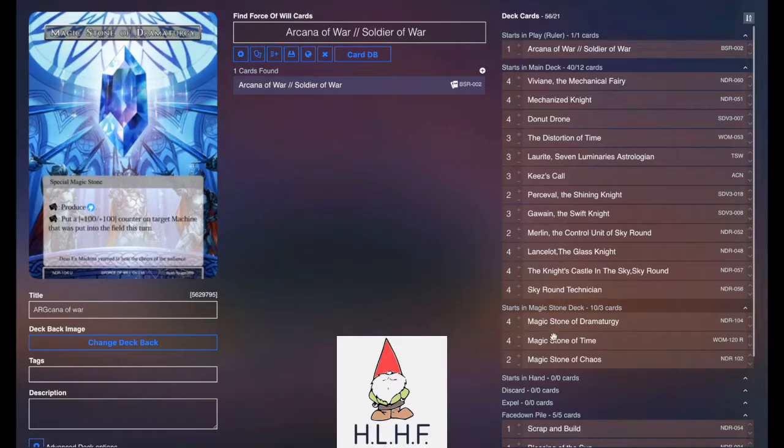Stone-wise, we play Four Dramaturgy, Four Stone of Time, and Two Stone of Chaos. We play Machines. We have access to things like Distortion of Time, and we need to see more Bluestones.